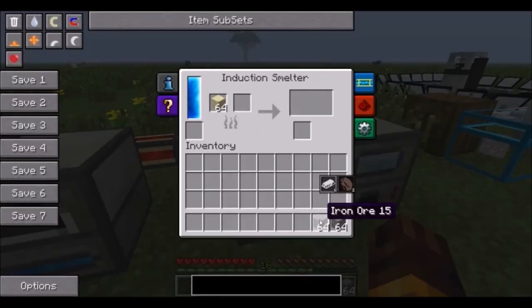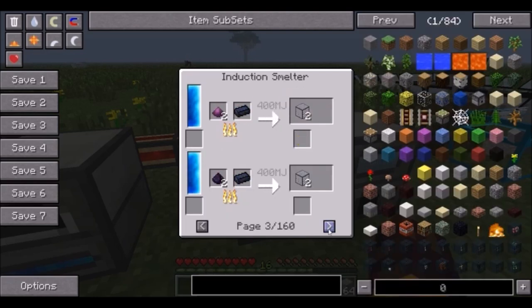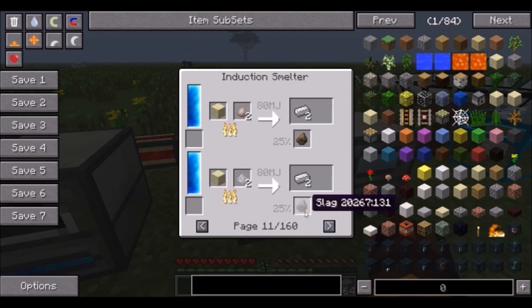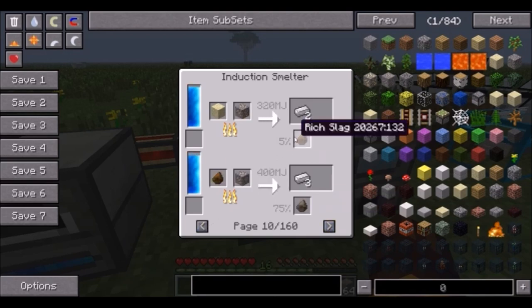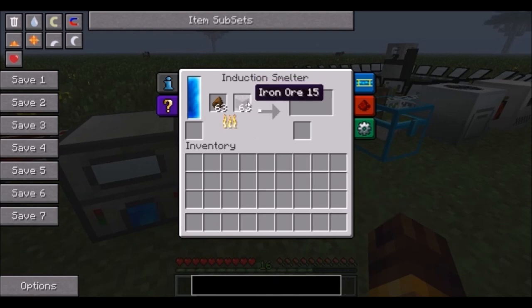Then, the induction smelter. This baby uses sand to create double the output. Unfortunately there will not be a 10% chance of creating another ore, but there will be a chance of obtaining slag. If you use sand, you can create slag — you have a 5% chance of creating rich slag, which you can use in another induction smelter to create three ingots per ore.